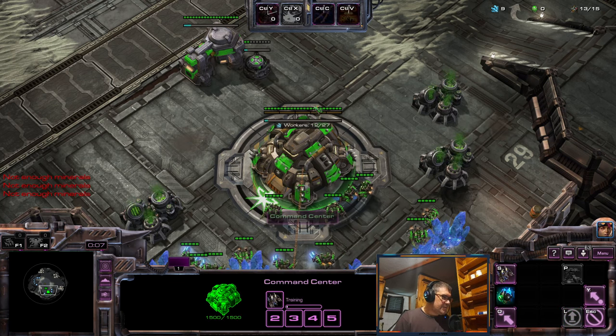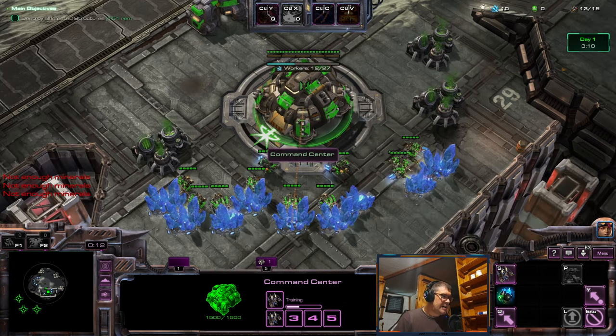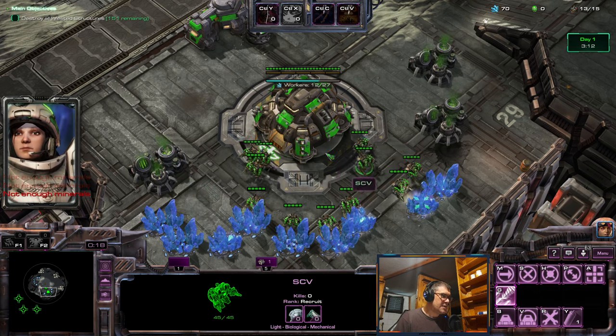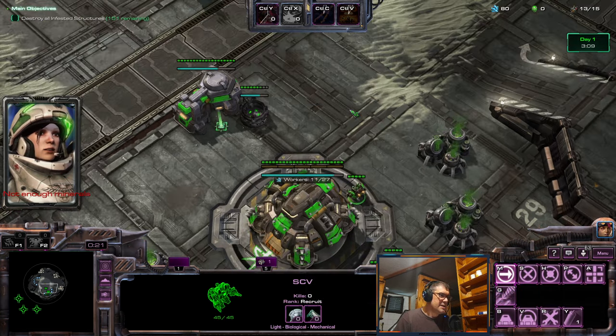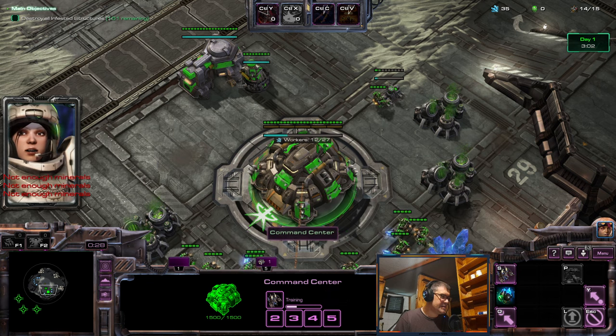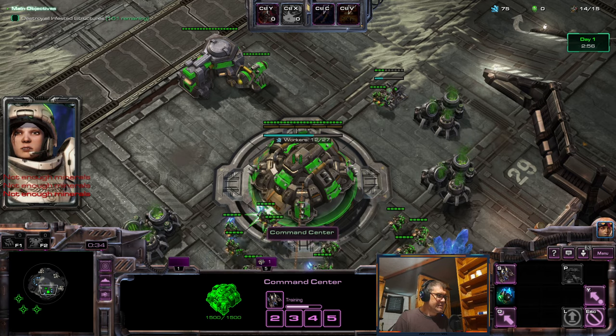For a long time I was talking about how I would add Planetary Fortress to Han and Horner, because Han and Horner pretty much sucks at defense — no static defense except missile turrets. So CXL did exactly that.